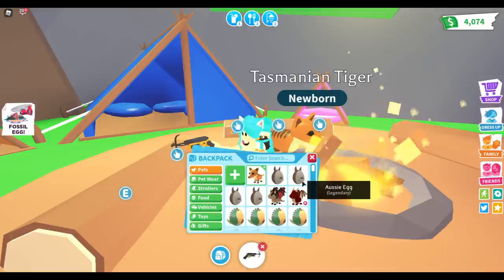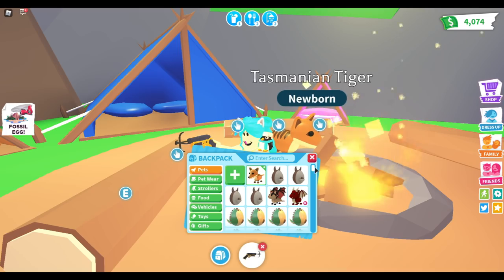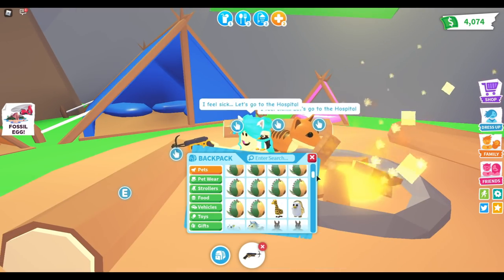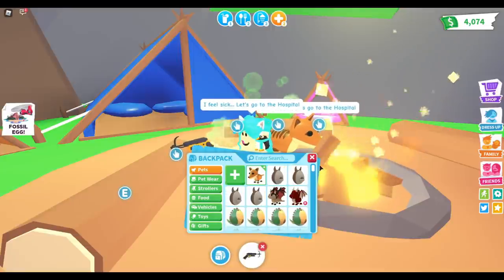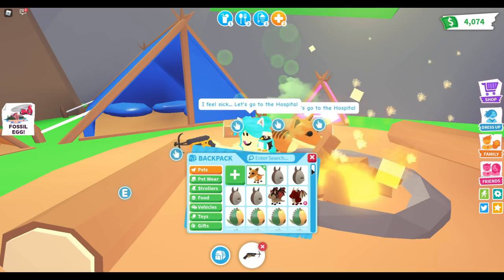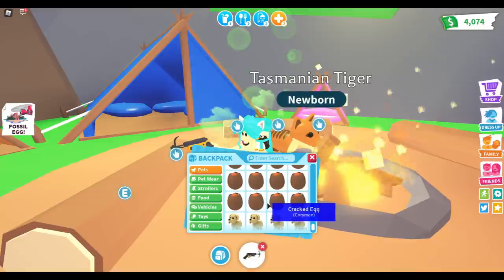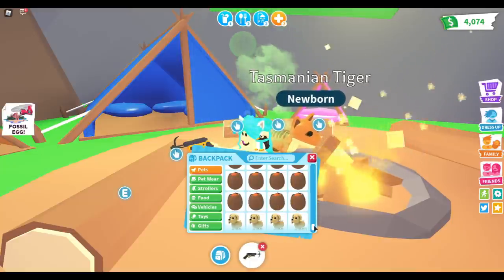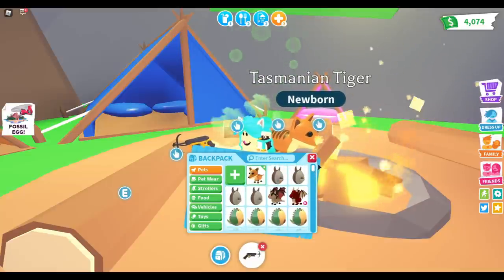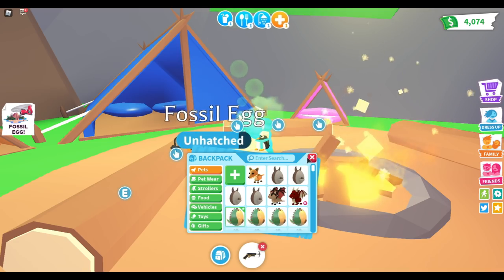By the way guys, I got the eggs early today. I had 31 but now I have 30 because I just hatched one. I have like 30 extra dinosaur eggs to hatch, then I still have four Aussie eggs, and I don't even know how many cracked eggs. But today's video is just about the dinosaur eggs — the fossil eggs.